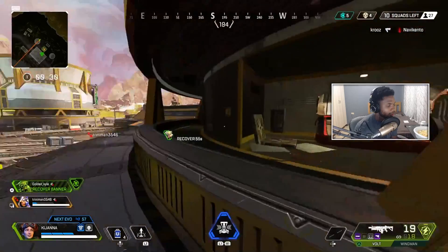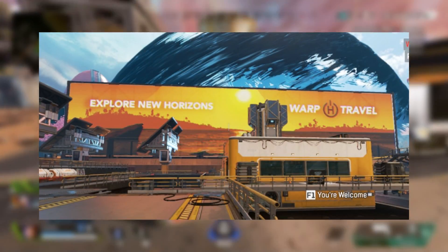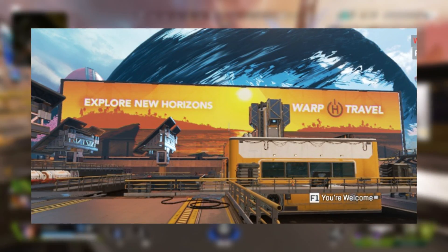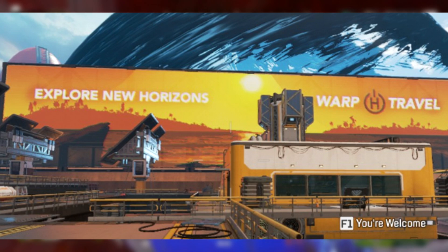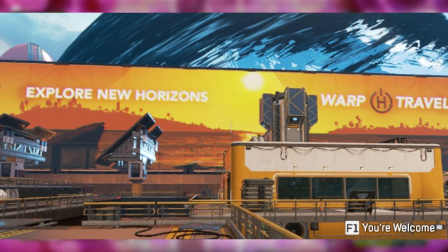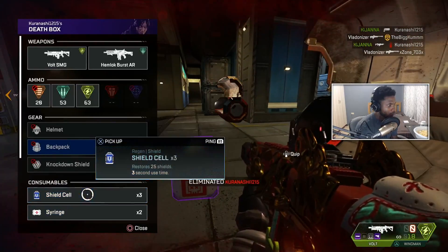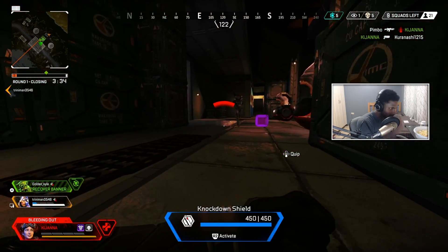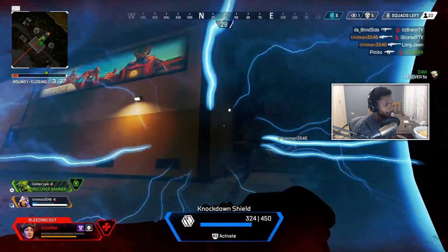So let's talk about this new map teaser for Tropic Island. Over on Twitter, somebody by the name of Frozen Fro pointed out this image — a banner directly outside of the big rift on Olympus. It says 'Explore New Horizons — Warp Travel.' If you look closer at this image, it looks like an island. You can clearly see water and palm trees in the background. Respawn doesn't do anything by coincidence — everything is always connected, and I feel like this is one of the most obvious in-your-face teasers we've seen, hinting at the brand new map Tropic Island.